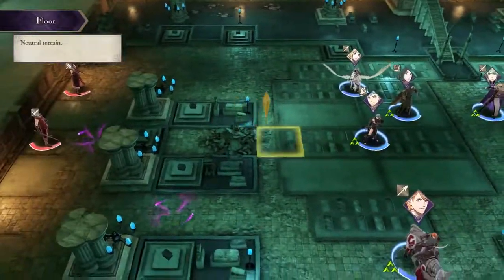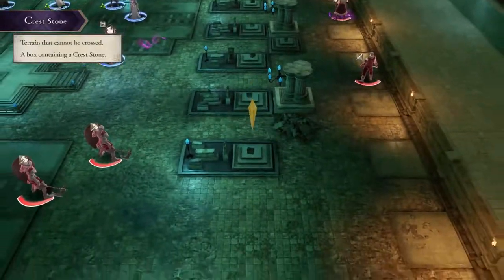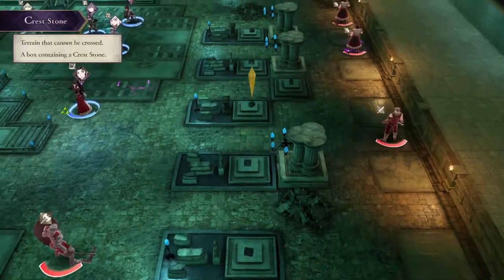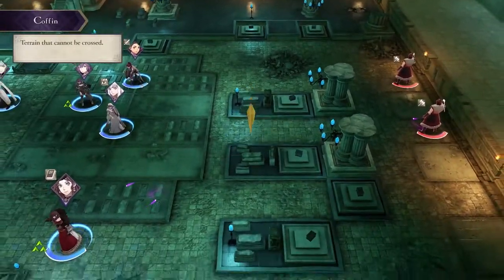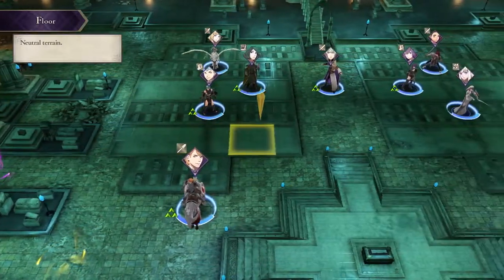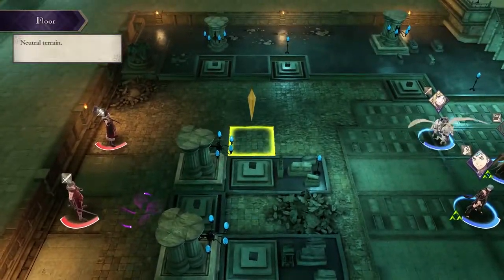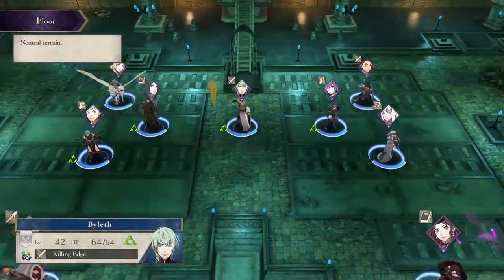In this battle, your enemies will start approaching these tomb-like things. There'll be a crest stone on these tombs. The enemies will start trying to get to these crest stones, break them open, get one, and then flee. Part of your objective, if you cannot rush the enemy commander, is to stop as many of these crest stones from leaving as possible. It's completely optional, but you'll earn a much better reward at the end if you do.